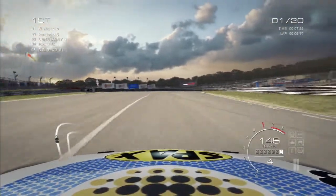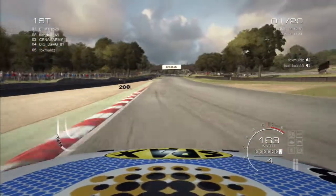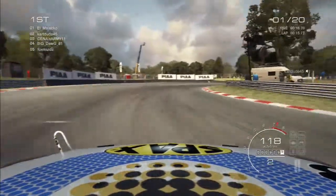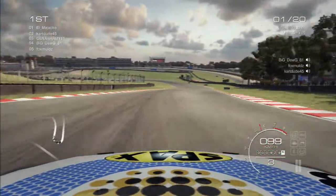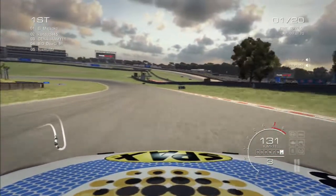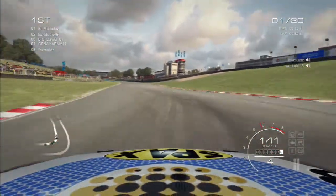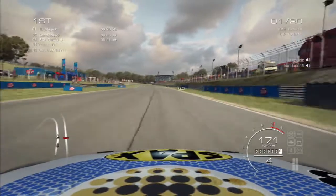It looks like our teammate Cartdid has already moved up to second position, so service resumed from Bathurst. As we head to Druids for the first time, we have a fairly safe gap back to second, and we extend that for the first couple of laps as the rest of the field shuffles into the order that they seem to be paced at.